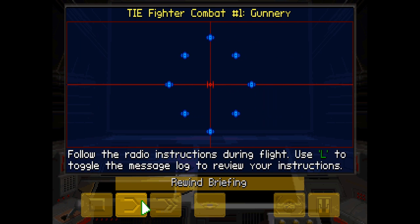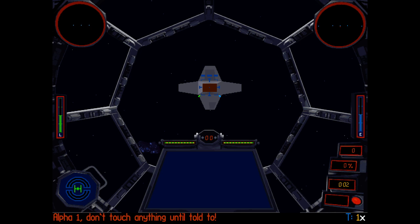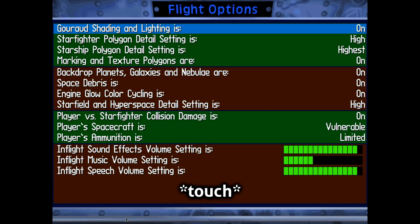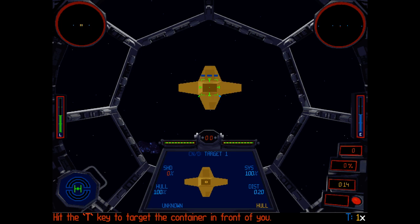Follow the radio instructions during flight. Use the L key to toggle the message log to review your instructions. Don't touch anything until told to. Hit the T key to target the container in front of you. Target 1 will turn yellow to indicate it is the current target. Your targeting box will turn green to indicate a good shot. Fire at will to destroy target 1. It should take 8 hits.